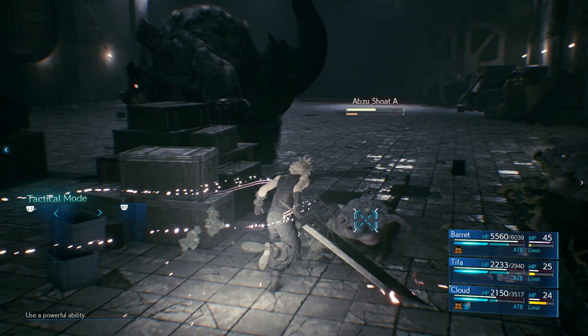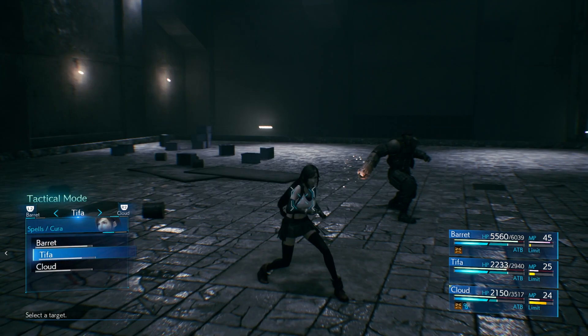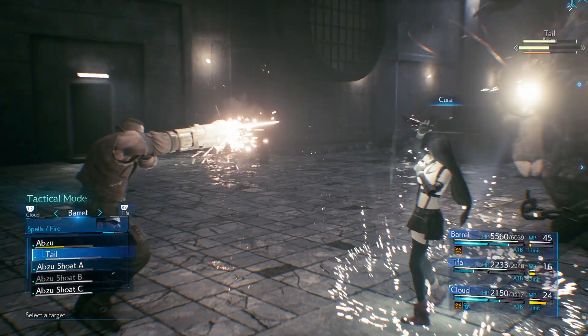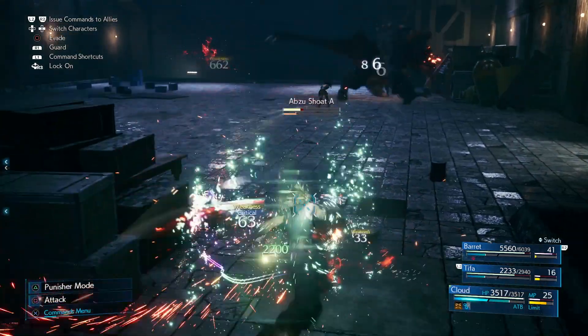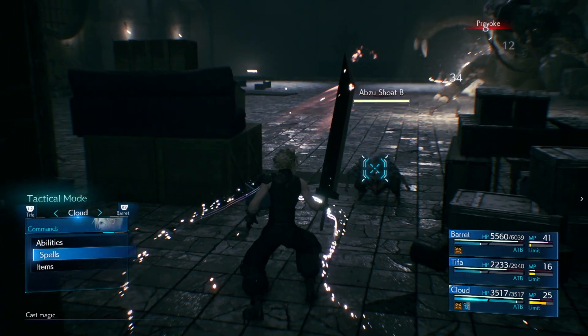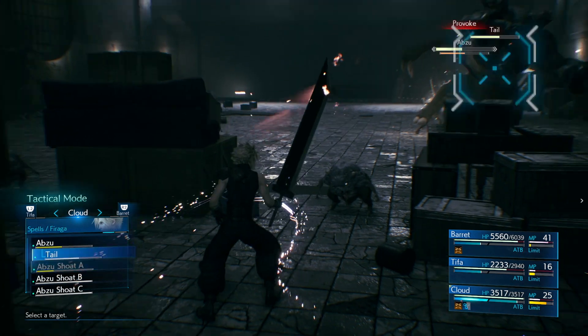With the horn gone it was just the tail to take out. However, it's a good idea to use Tifa to keep everybody at a strong amount of health, just in case you get hit by the black water later in the fight — that can do just a huge amount of damage. Then it's just a case of hitting up your magic attacks, and that should help see you through to the final phase of the fight.